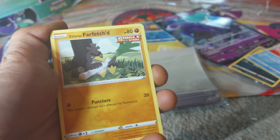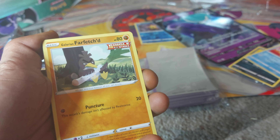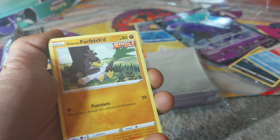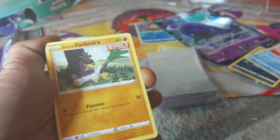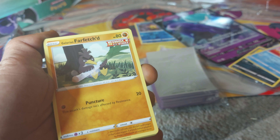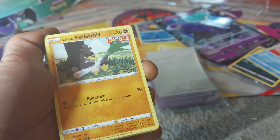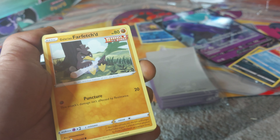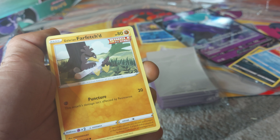Now we have a Galarian Farfetch'd, which is a Generation 1 Pokemon in a Galarian form. It's a Wild Duck Pokemon with a Dex entry of 83, being in its Single Strike variant — 80 health points, being a Fighting-type Pokemon with a move of Puncture. The Stork, or Leek, are thicker and longer in the Galar region. Farfetch'd that adapted to these stalks took a unique form.